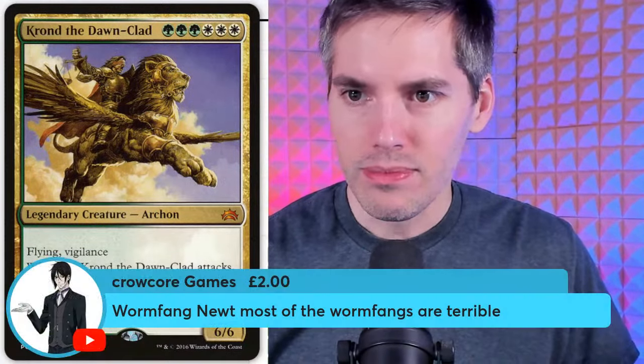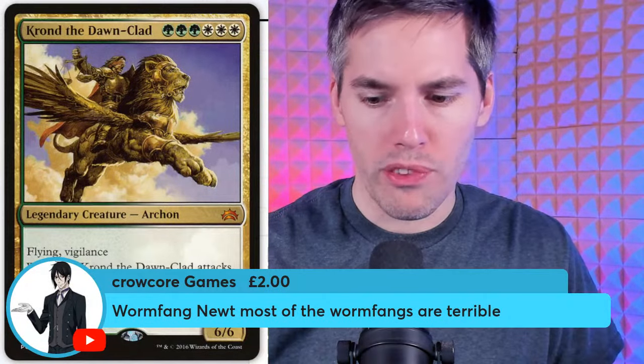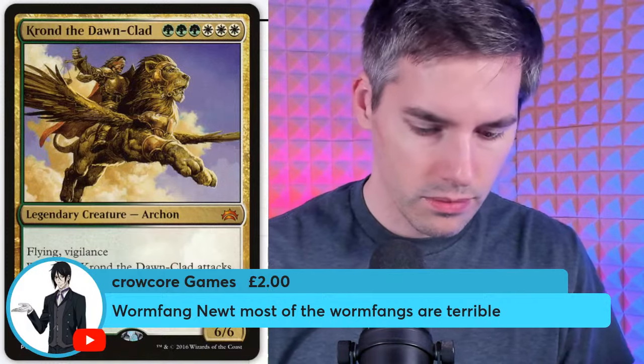Worm Fang Newt — two mana two-two Nightmare Beast. When Worm Fang Newt comes into play, remove a land you control from the game; when it leaves play, return the removed card to play. A Grizzly Bear for blue that eats its own lands — there is no advantage to this card whatsoever. All the worm fangs are terrible.